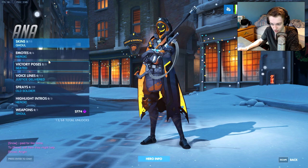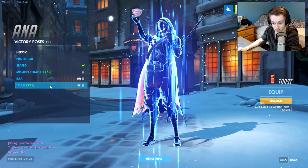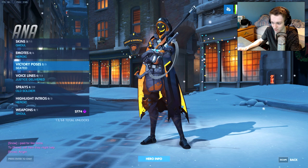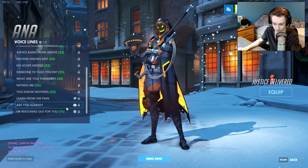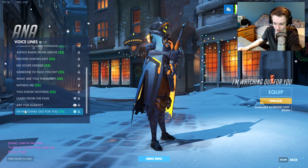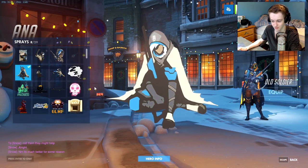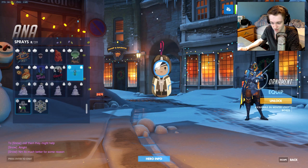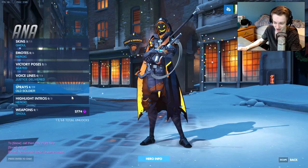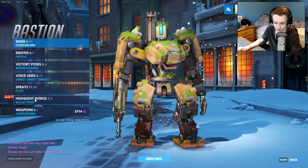For Ana there is no new skin sadly. No new emotes either. You do get a new victory pose for Ana which is the toast — she's got a little teacup and she's toasting. That plays at the end of the game when you win. For sprays you have the ornament and Ana sitting drinking out of an Overwatch mug. No new intro, so that's everything for Ana.